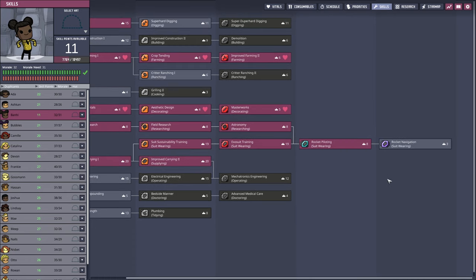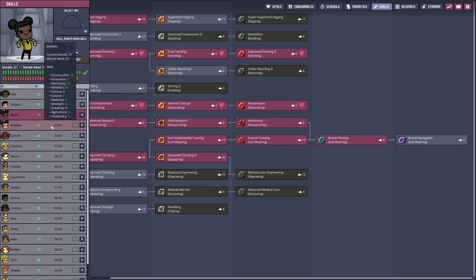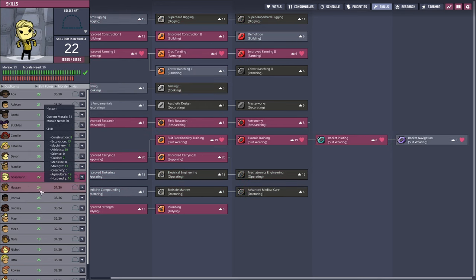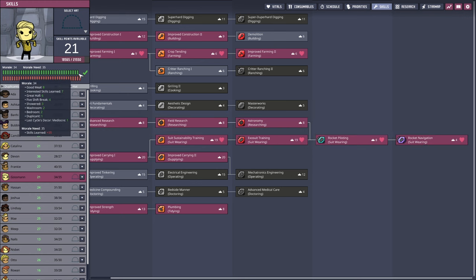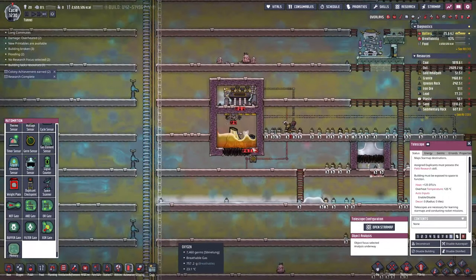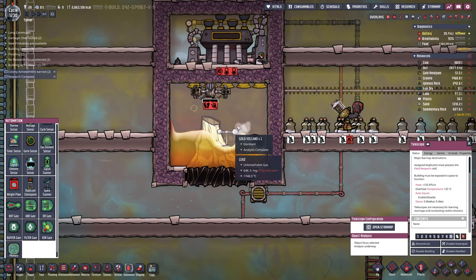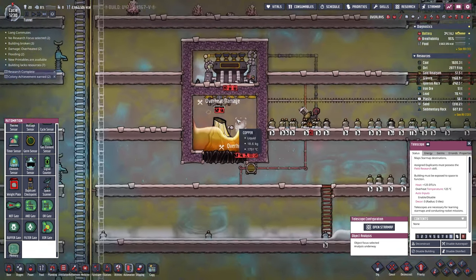Bonnie has it — she can almost do rocket navigation. We've got Devon, Bonnie, Gossman — tons of people who can run this thing. Maybe they won't do it without oxygen, so this pipe has to get finished before they'll go up there. Meanwhile, my little automatic machine got all screwy — one of the automated wires melted and now there's nothing left in that room except liquid lead.